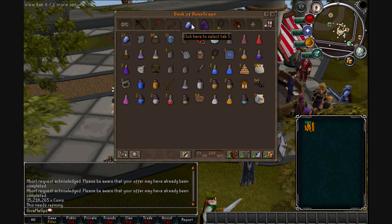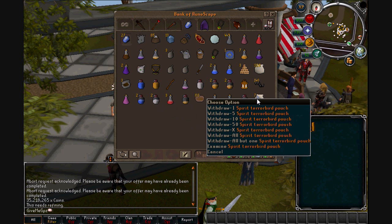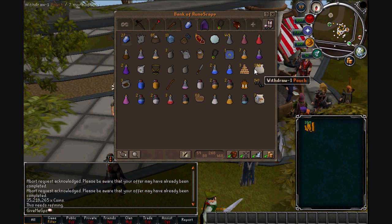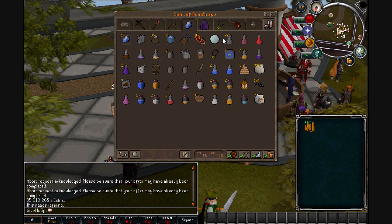If we go into my slayer slash potions tab — it's just flasks, really. I need to stock up on these because they're almost down. And I've got my spirit terror bird pouches, and my pouches for summoning my pet kitten — that's pretty cool.